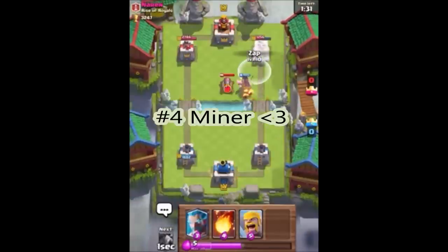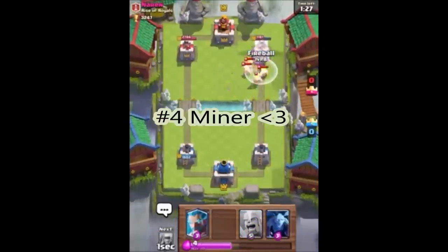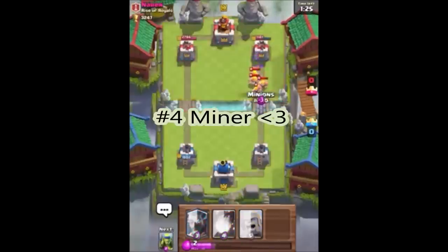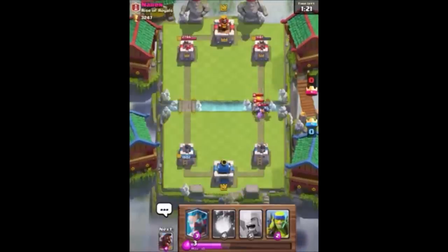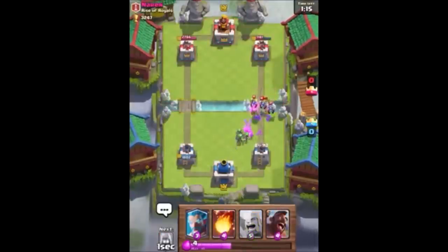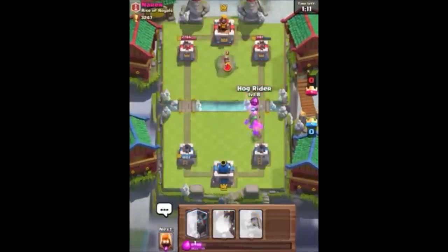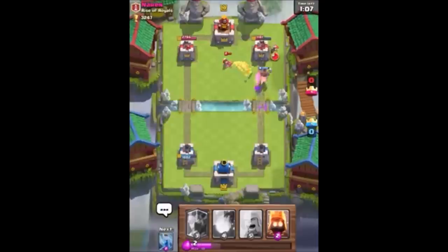Now at number 4, we have the Miner — probably the greatest legendary card in my opinion, and one of my favorite cards in all of Clash Royale. If you ever need chip damage, you can count on the Miner. You send it over to the enemy tower and they have to answer it, and it will definitely get chip damage. That's why it's at number 4.